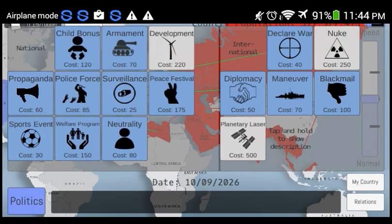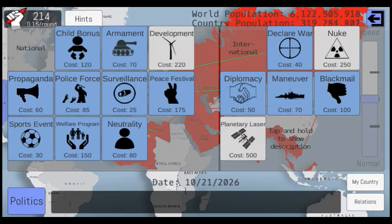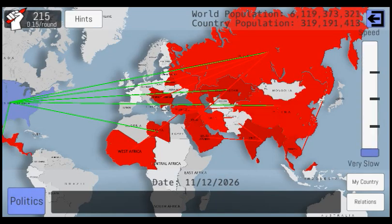And then you see here, up here, it has a certain amount of points. You can spend those points on a lot of these things. You can speed the game up or speed it down.